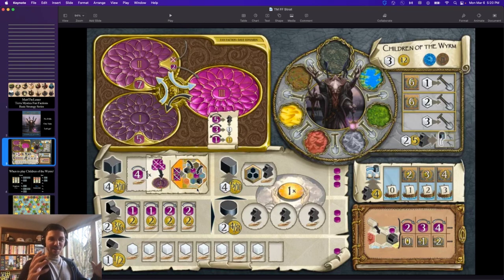Trading posts vary: four coins — one cheaper than normal — if building next to somebody, but eight coins if building separately. And the big buildings are even worse: five coins, the cheapest big buildings from a coin perspective if you have a neighbor, but ten coins — like the Fakir's stronghold — if you don't. So right off the bat, the costs are telling you: you want neighbors and you want to build next to people.